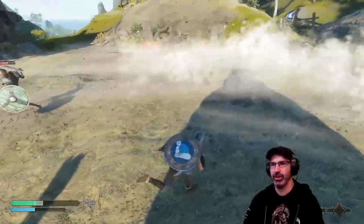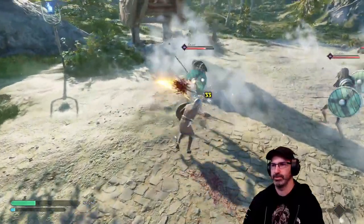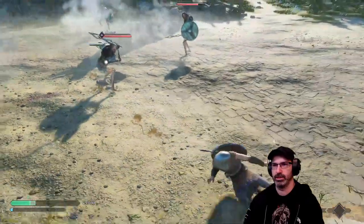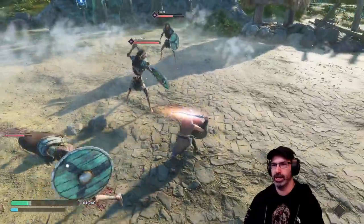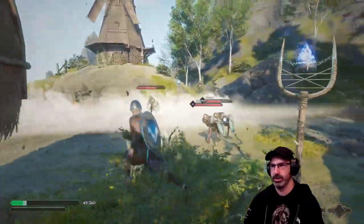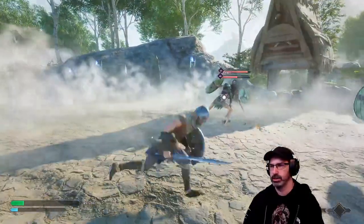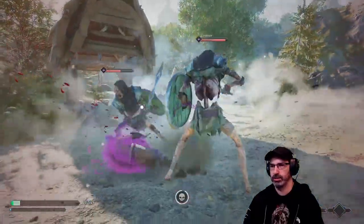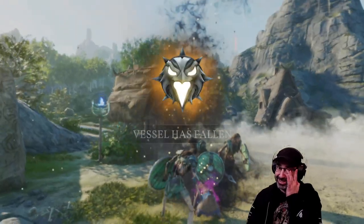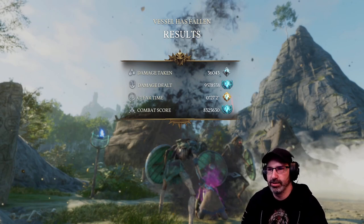They're gonna kill me — my first little camp. I wasn't even looking at you, dude. Alright, who's the lowest health? We gotta focus. With my two health left — I just wanted to show you guys what it's like, what happens when you die. Two common elites indeed. Well, that was rough. Damage taken, damage dealt, clear time, combat score.